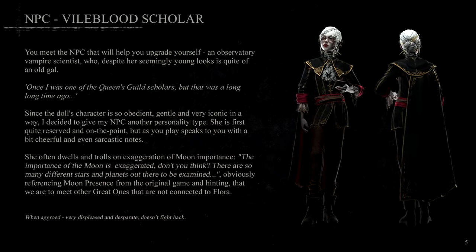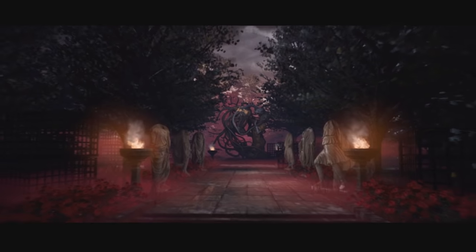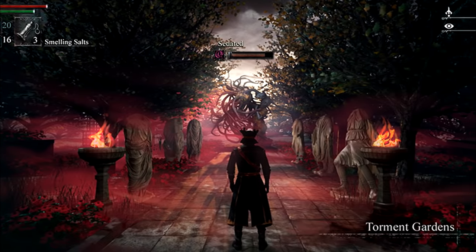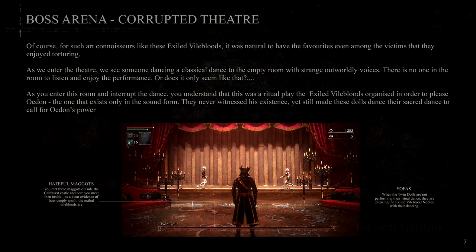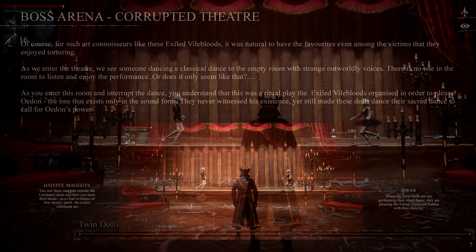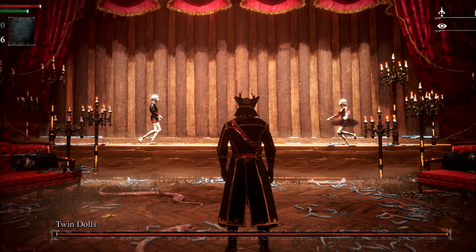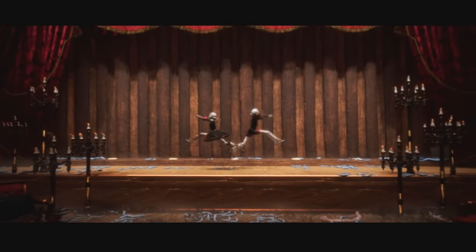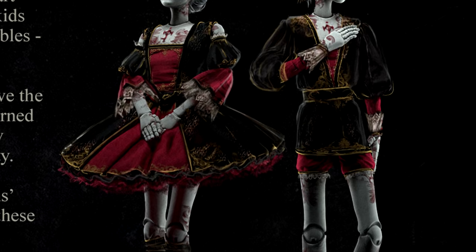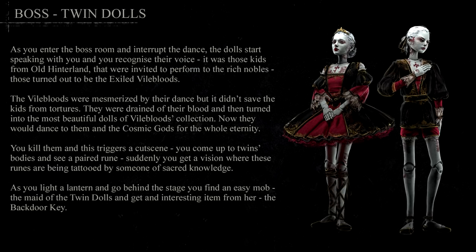Since our story revolves around learning more about our origins, the first place we warp to are the Torment Gardens, founded by Exiled Vilebloods. Here, the nobles drown in sin — caging their victims, draining their blood, and even turning the prettiest ones into dolls. The Exiled Vilebloods wish to become Great Ones, and in this next scene, they put on performances to please Erden, a Great One interpreted as existing in sound form. Tragically, here we fight the twins that we met earlier in the streets, drained of blood and turned into dolls. The cutscene shows a rune being tattooed on their bodies by someone with very sacred knowledge, and the key you find here leads you to the next area — the spiritual center.